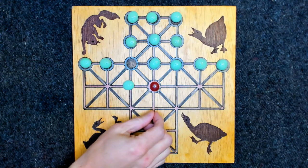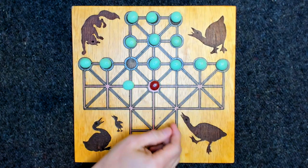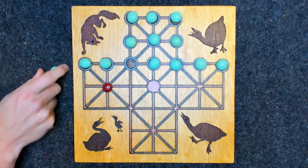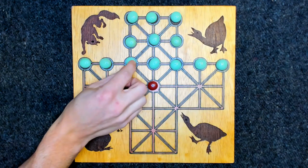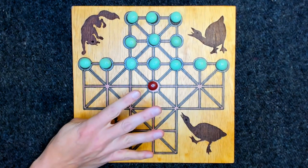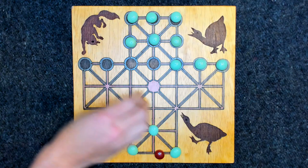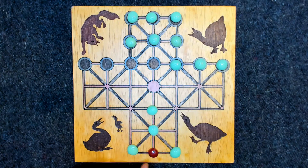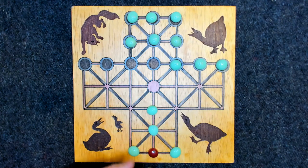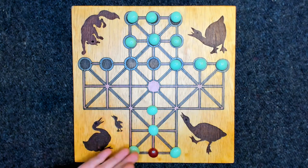The fox captures and eats geese by jumping over them, just like you would in checkers. So if this was the move, you'd hop and that goose is removed from the board and it's gone. The absolute minimum number of pieces it takes to entrap a fox is four, because the fox can't jump since that space is blocked, and it can't jump around a corner because jumping has to be in a straight line. So those four geese have surrounded that fox, and in this scenario the geese would have won.